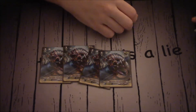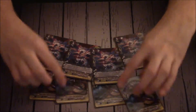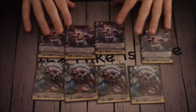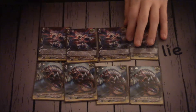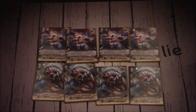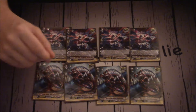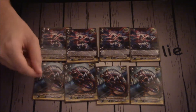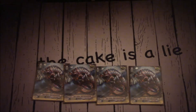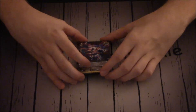Eight criticals: four Null Chameleons and four Paradigm Shifts. Star Vader Null Chameleon is just a critical trigger. Star Vader Paradigm Shift — act once per turn: put this unit on top of your deck. If you have a Vanguard with Star Vader in its card name and your opponent has a locked card, choose up to one of your opponent's rear guards in the back row and lock it. Note that paying the cost is completely independent from the ability to lock.